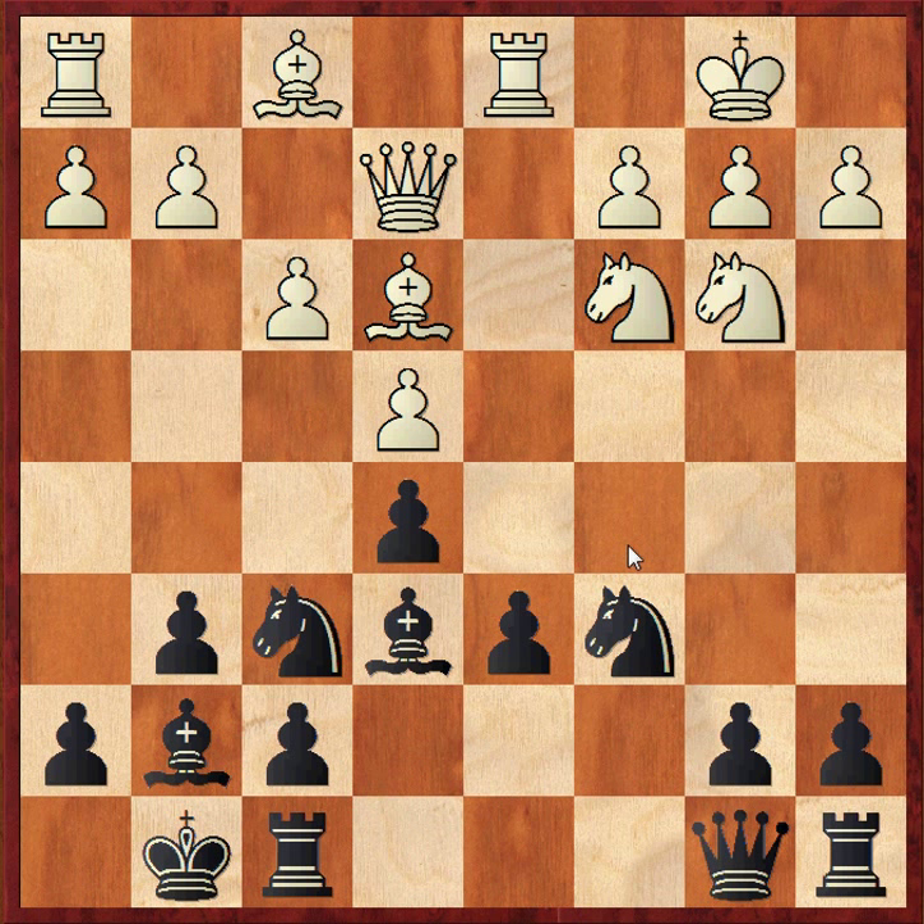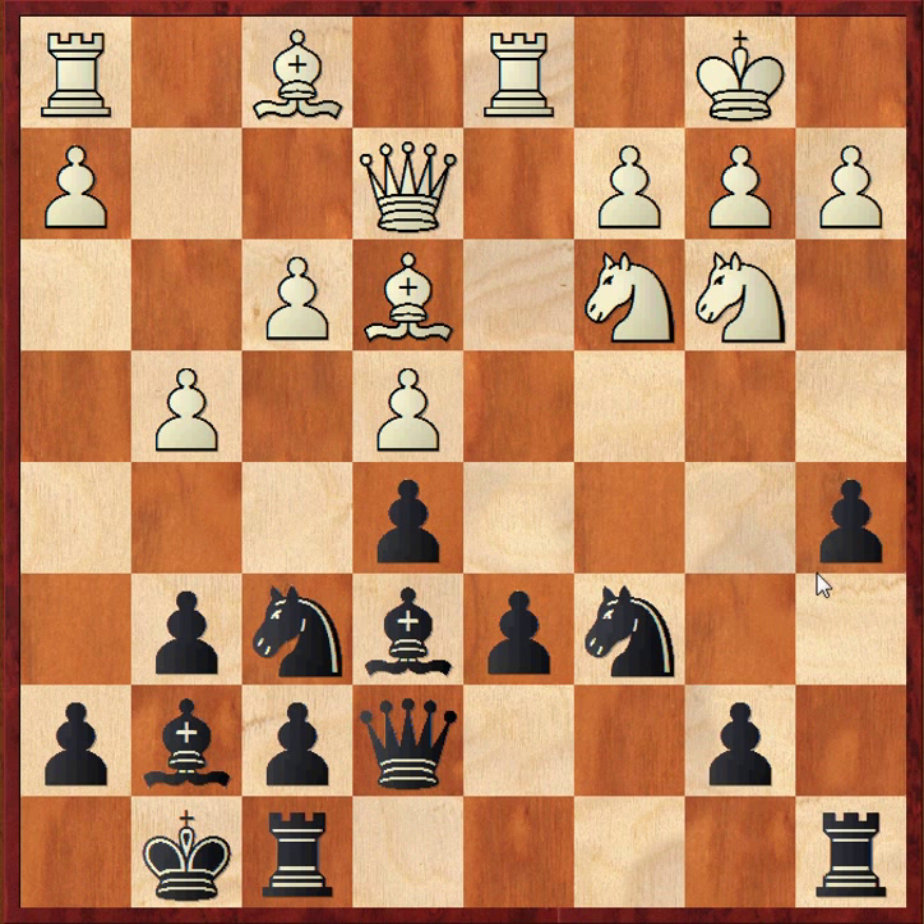Now queen b8 is a very good move. It looks a bit illogical as it was blocking in the a8 rook, but what queen b8 does is prepare to play b5 in the future, maybe after an a6 move. Any other move like queen e7, and g4 can be played. Now a5, queen can come to b5 — and this is the main problem. Because of this move, Black can't get quality; the queen is keeping everything under tabs. So that's not very good for Black.